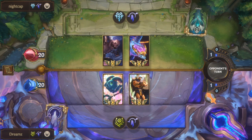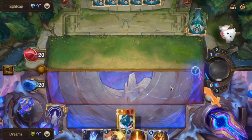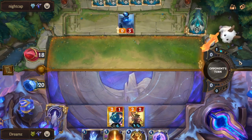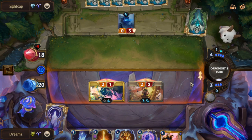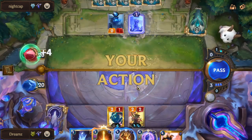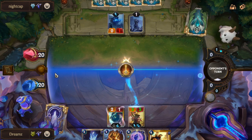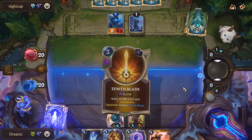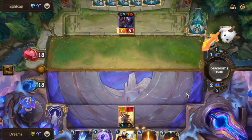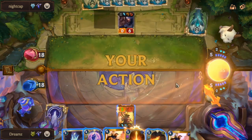Match 2 is against Aurelion Sol. Weird. Fizz on round 1, my lovely Fae assistant on 2, and then attack on 3. They played Blighted Ravine, so I used Zenith's Blade to save my Fae assistant. Sorry Fizz, my Fae assistant is more valuable right now. Round 4, Braum, who didn't get to attack.